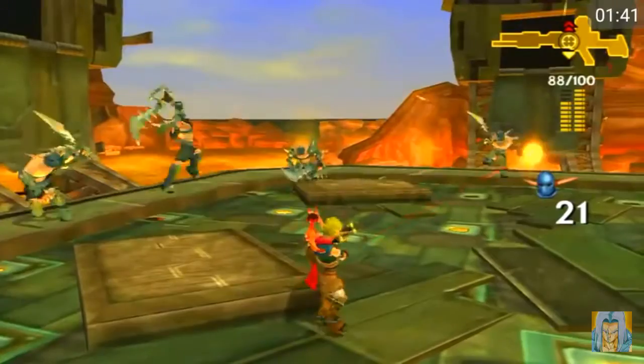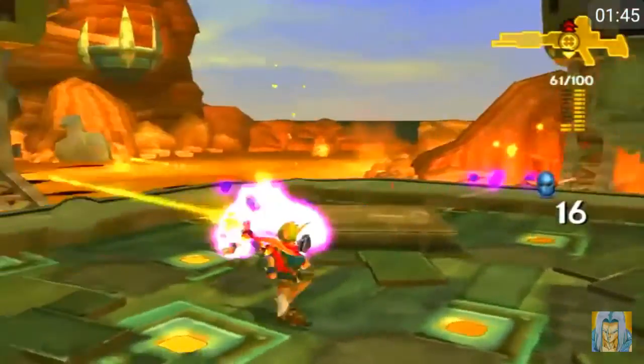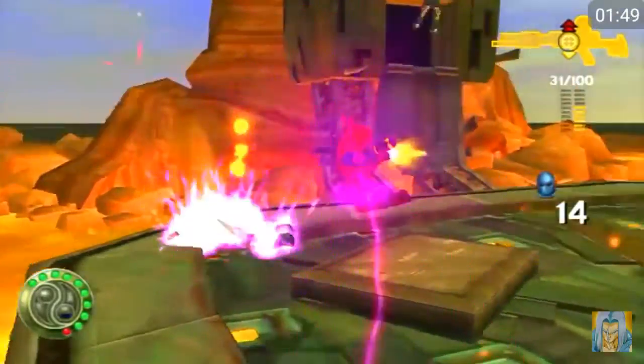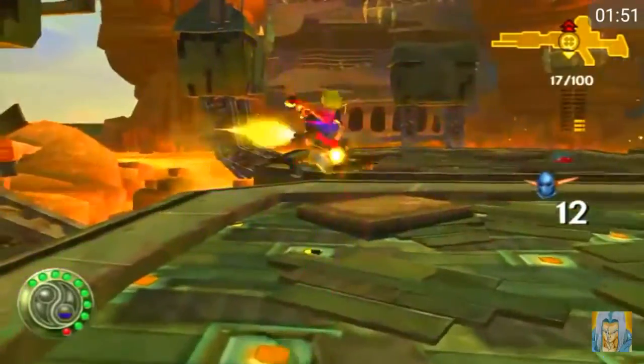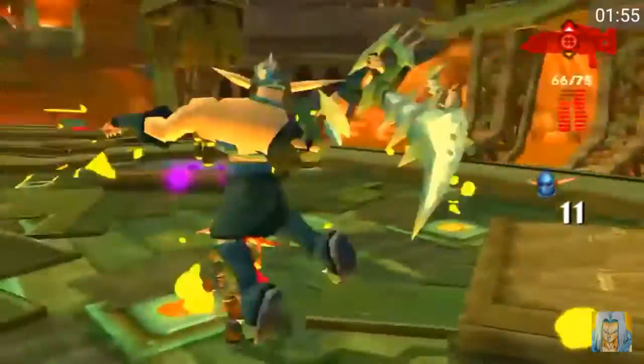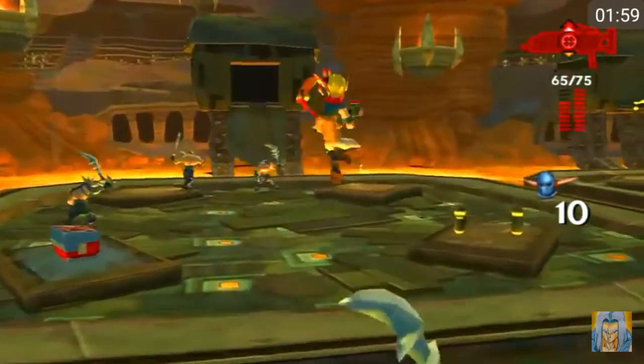My favorite gun in this game is the Blaster, of course it is, and there's actually an even more overpowered gun than the Blaster in this game. It's the best gun in the game for me, in any Jak and Daxter action game for me. And all you have to do is just use the waistline technique and you'll get all these guys while they're jumping out — it's a guaranteed win.